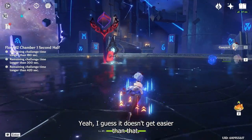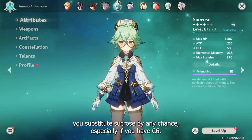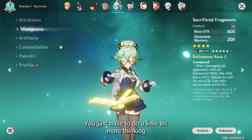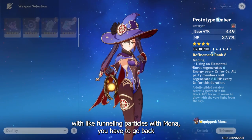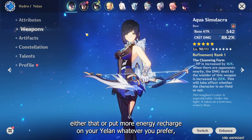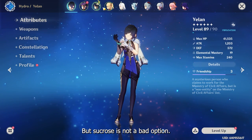It doesn't get easier than that — don't even have to worry about energy recharge that much. Could you substitute Sucrose? Especially if you have C6? Yeah, I think you could. You just have to do a little more thinking with funneling particles with Mona — you'd have to go back to Favonius Codex or put more energy recharge on your Yelan. Either adjustment works. Sucrose is not a bad option.